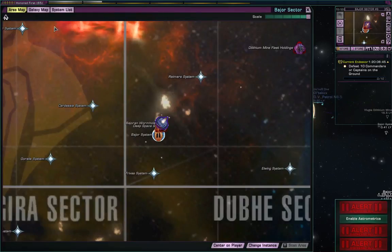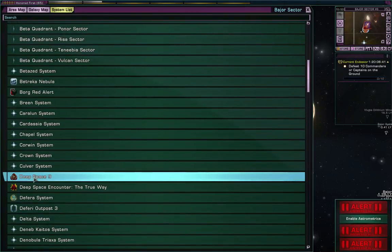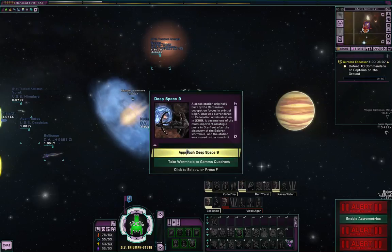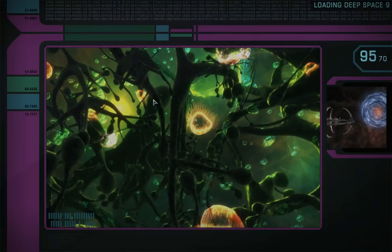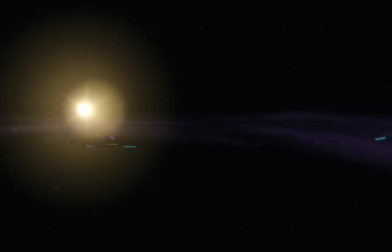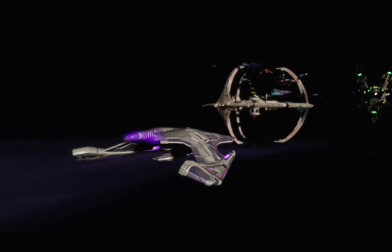Another way to get here is to go to the system list and do the same thing - you just find where you want to go, Deep Space Nine, double click on it and it will take you there. Sometimes the transwarp won't work, but I think it's more of a bug than anything else. Once you do use transwarp, you do have a few minutes of cooldown before you can use it again.